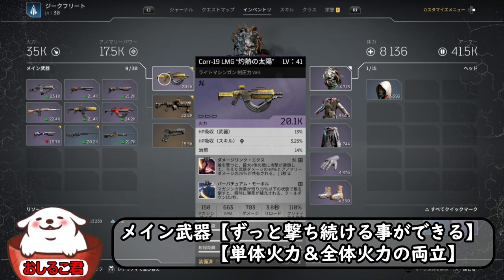こうすると、35%以下になった状態で敵を倒すと、撃って倒すと瞬時に弾薬が補充されるという能力になります。これが付いているものであれば何でも大丈夫ですね。火力を出すためにはダメージリンクス系ですね。火力・武器ダメージのやつが連鎖するものを使います。